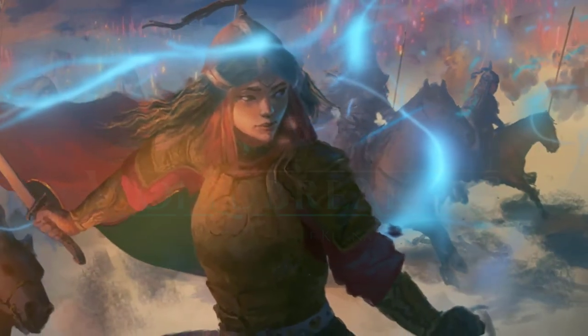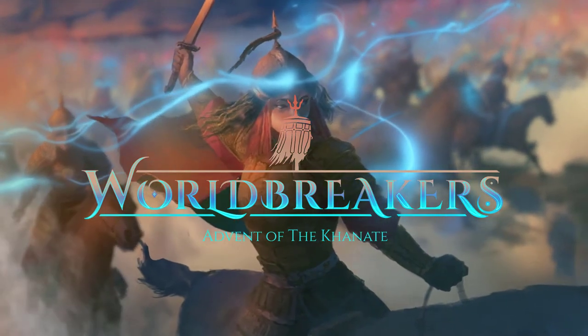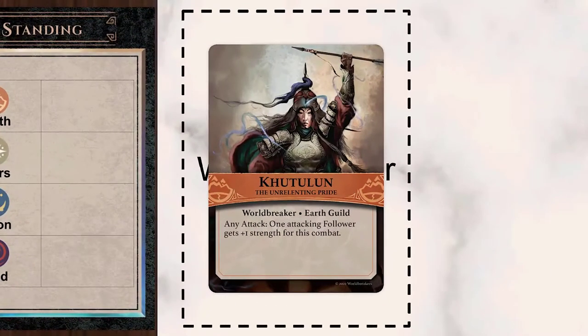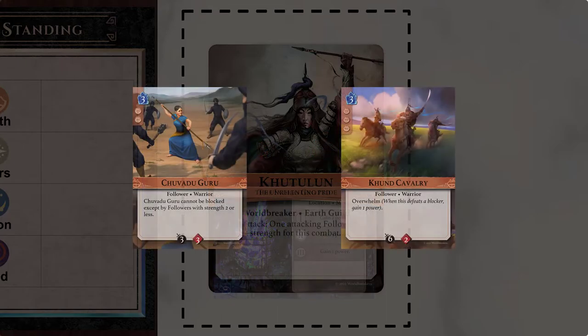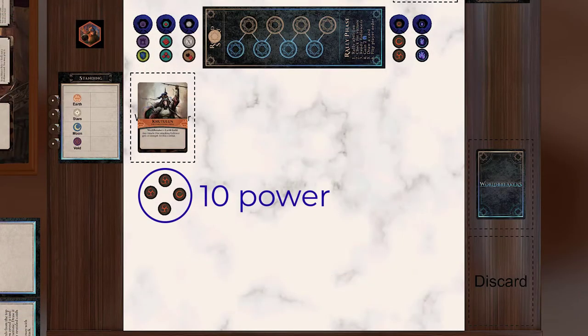Welcome to Wallbreakers: Advent of the Kennet, a two-player card game set in alternative 13th century history. In this video, I will teach you how to play Wallbreakers using the Tabletop Simulator module that can be downloaded from Steam Workshop. In Wallbreakers, you are a Wallbreaker, an individual who can harness the mysterious substance medium to magnify your natural talents. Over the course of the game, you will gain power by developing location cards and attacking your opponent with followers. Each player aims to be the first to reach 10 power, winning the game and forever reshaping history.